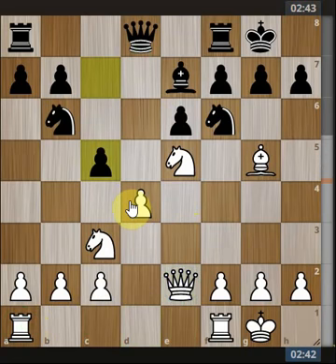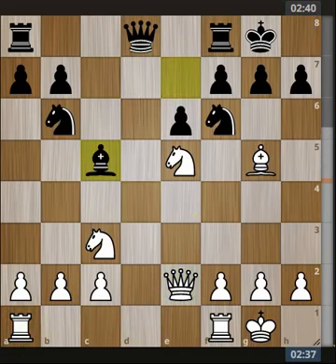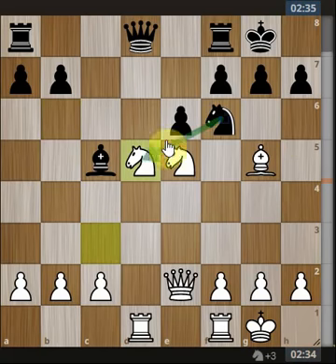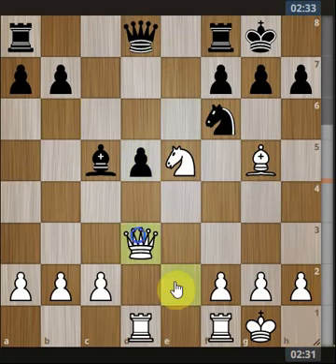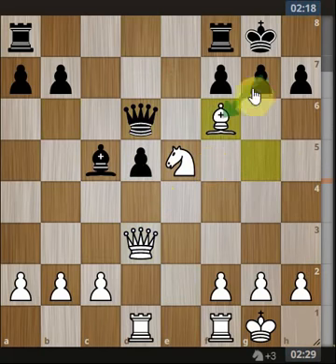They pushed the pawn onto our pawn - I didn't really know what that was - so we simply take it off, wanting to open our rook to face the queen. The bishop captures, so we bring the rook across facing the queen. The knight jumps into the center, and we can simply capture because if he takes, the bishop takes back. So the pawn may have to take, and now we can look to double up on the pawn. The queen moves off the pin, so we take the knight off the board to double the pawn.